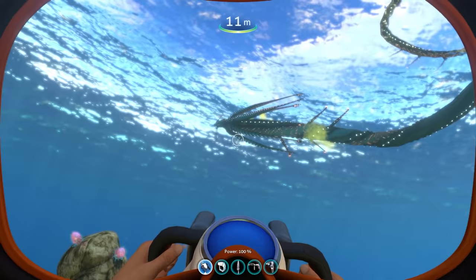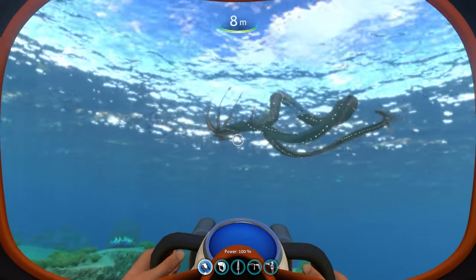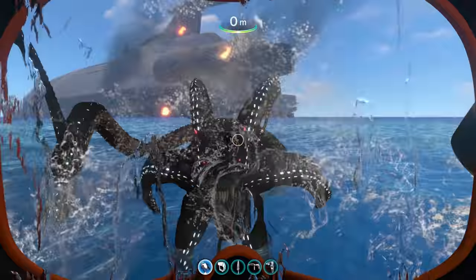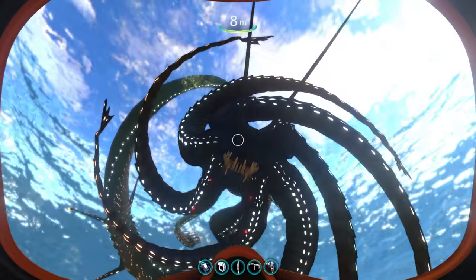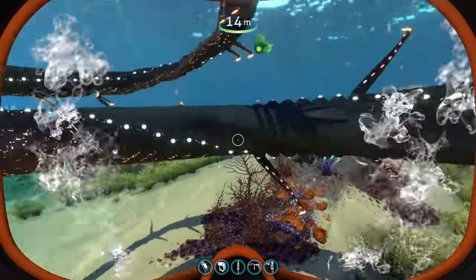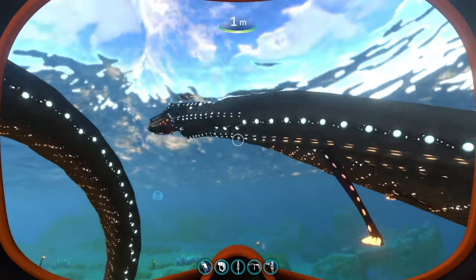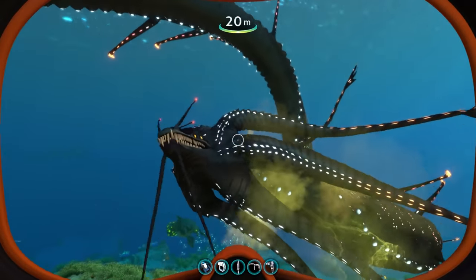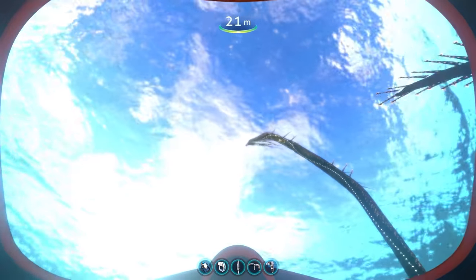The baby Gargantuan Leviathan also appears to have the same changes to its model as the juvenile, and from what I understand there are also a few new animations for when you play with the baby, so let's check those out. Some animations are ones we've already seen in the past, but I think that one's new — there we go, that one's cool. He just grabbed me in his mouth and then looked at me in a joking manner or something like that. That one was kind of cool. Let's see if we can get him to do that one again.